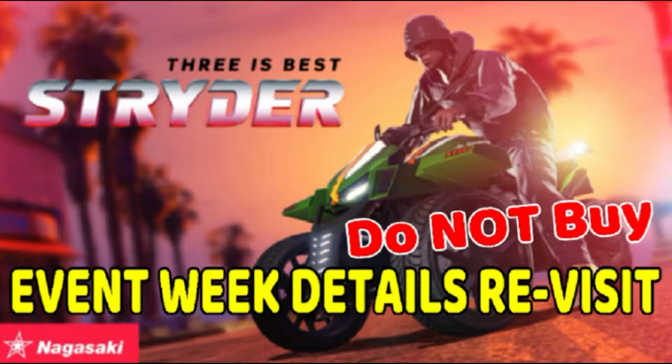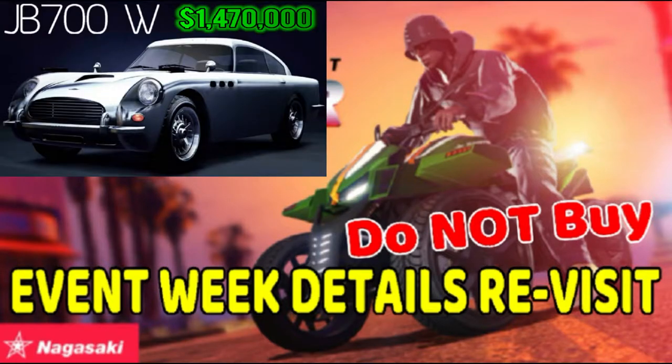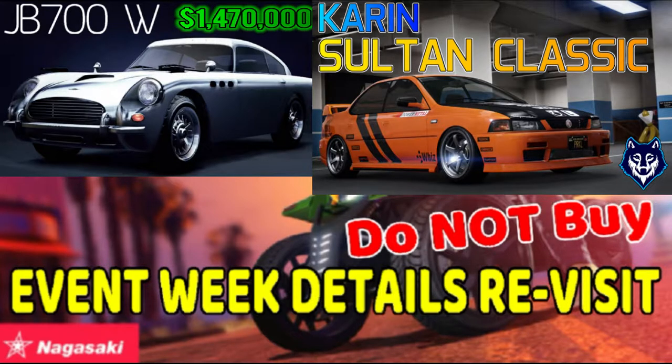In the Sports Classic, the JB700W for 1.4 million, which is basically like the normal JB700 that we've been asking for for years — just being able to take away the weapons, and the weapons actually doing something when you put them on. And the off-road Zaba for 2.4 million, which is an amphibious vehicle with no weapon capabilities whatsoever.